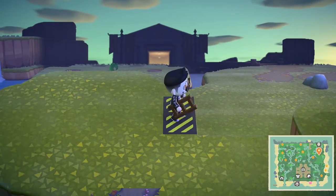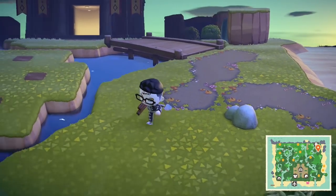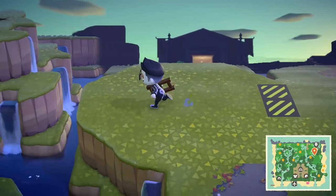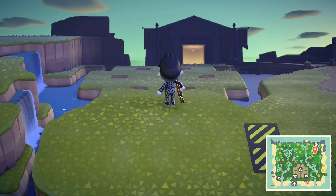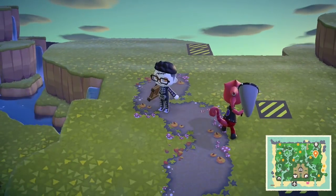We're going to have another incline that goes down here to the museum section, and I wanted to make sure that you could kind of see the rock garden from the upper section when you walk down. I don't know if I'm going to put another terraformed cliff right here, considering that if there was one you wouldn't be able to see behind it to the rock garden. But that's totally fine, we'll just wait and see.